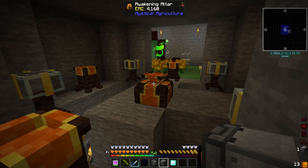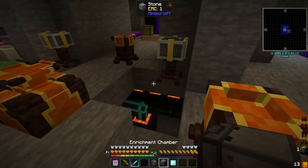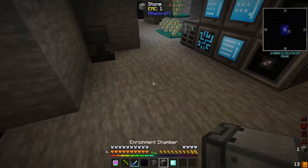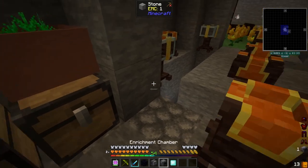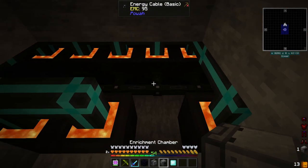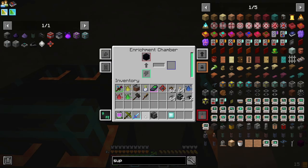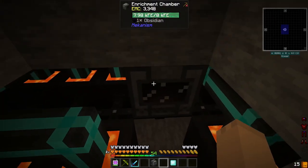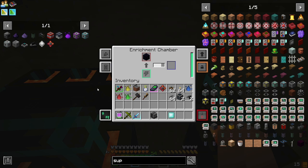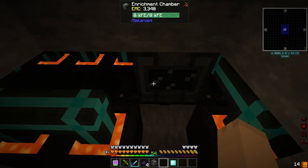I wanted to automate the Awakened Altar here first. I want to toss down the Enrichment Chamber here and run some Obsidian through it. Should only take a few seconds, because I would like a specific item.